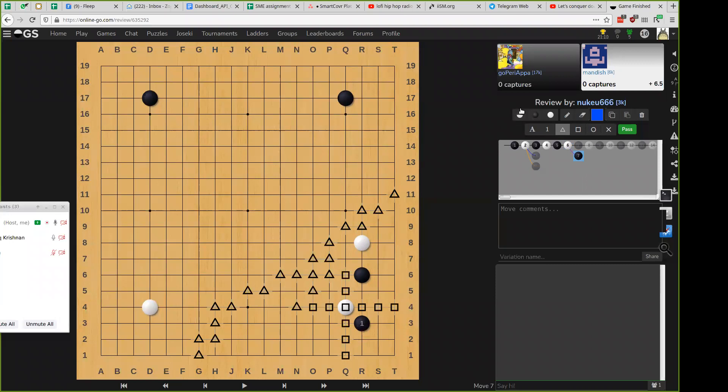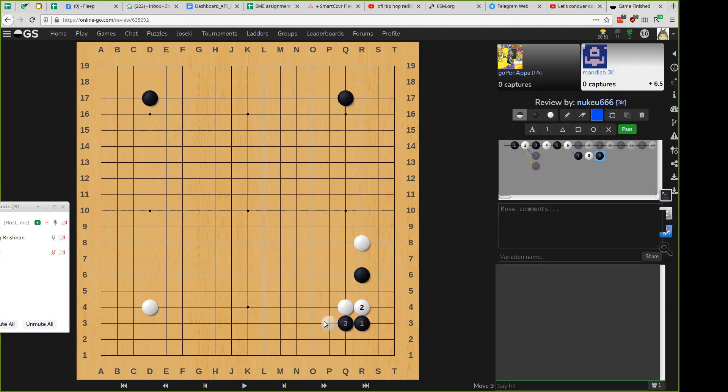If you decide this — no, no, I mean, I'm black though, right? Oh, you're black. Yeah. So white decides which direction he wants to get influence in. Yeah, okay. So this is the usual sequence. Now I'll show you an error that a lot of DDKs make in this process.